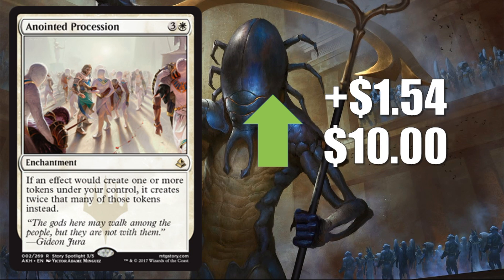Number three is Anointed Procession, up $1.54 to $10. On our special Ixalan episode on Wednesday, we talked a lot about the Abzan Token deck starting to gain steam, becoming more popular, and putting up some good results — and this is a key part of that deck. I think that deck is the real deal and it's going to stick around throughout the rest of this meta. We'll have to watch how much attention it gets at the Pro Tour, but I do think this card is going to go up over the next few weeks before it starts to stabilize.